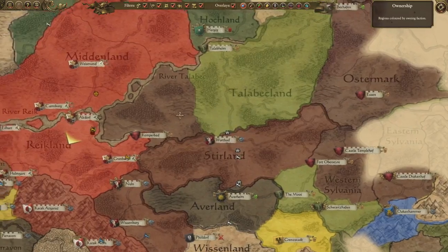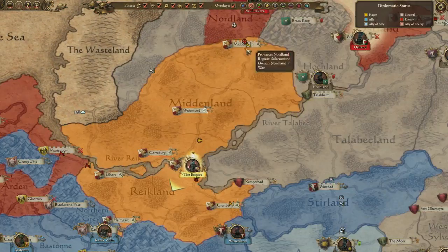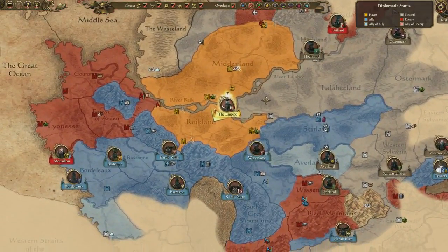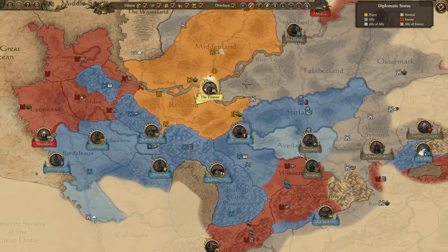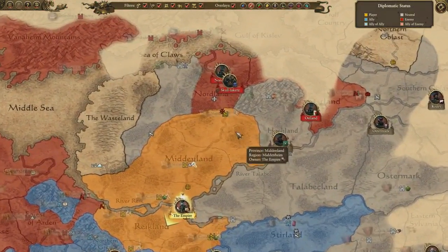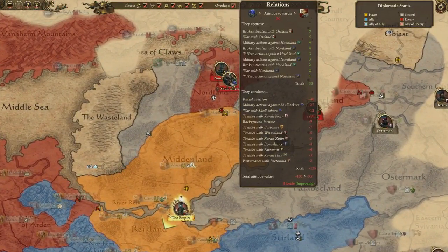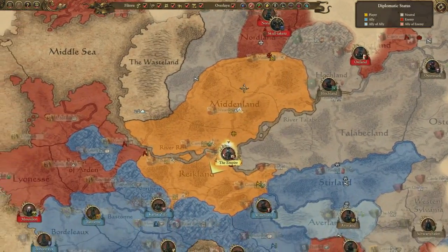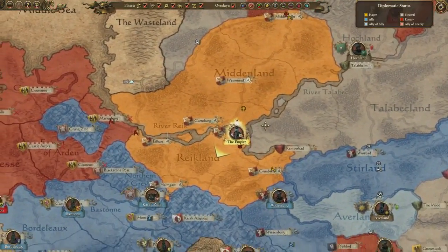Looking at the diplomatic status overlay we're feeling relatively secure at the moment. All factions marked blue are our allies, testament to some good treaty making on our part early on. Just north you can see the Skulltakers, a roving tribe of savage orcs who tore into our territory some turns earlier but we managed to send them packing. So with friends around us but vampire enemies in the mix too, there's all to play for.